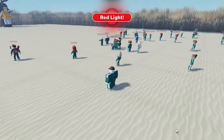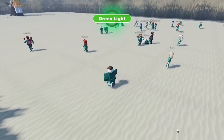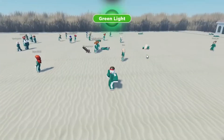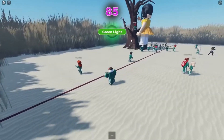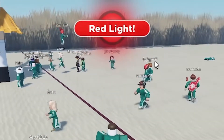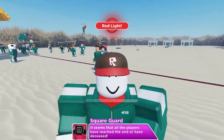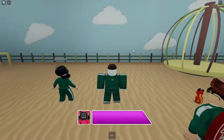Glass Bridge. This is the most difficult game of the group for us, mostly because there's no way to determine which path is the correct one. The goal here is to leap across the glass panels on the bridge, except each panel is divided into two parallel rows, of which one is fake while the other is not. Because there's no way to tell which is fake, players are frequently forced to take risks, and if they fail, it's only others who will reap the benefits of their misfortunes. With the exception of sheer chance, we have no idea how to win this game.